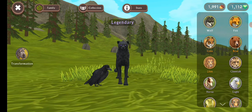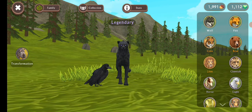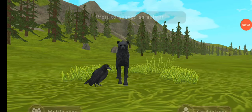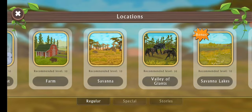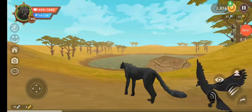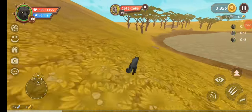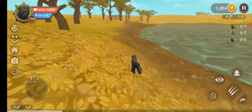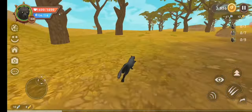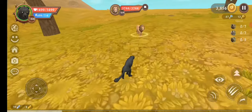This is also going to be like a tutorial on how to summon him yourself if you want to try it. First, you want to enter single player, then you want to head over to the savannah map. Once you're there, you want to find and kill a lion. There we go, found one - that was easy.